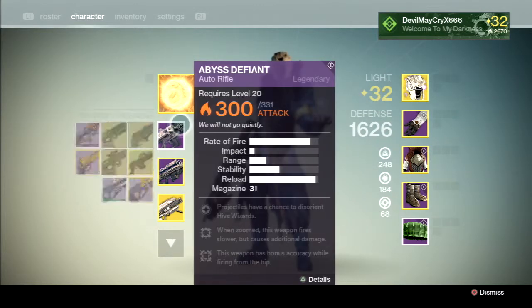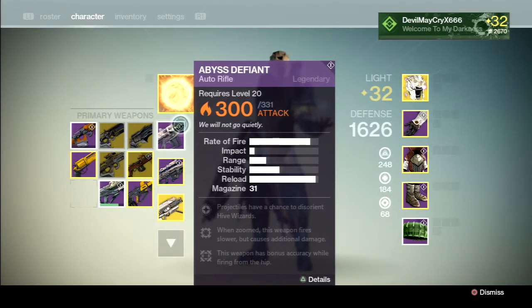Another Crota Raid weapon — the Abyss Defiant Auto Rifle. It does solar damage with 300 out of 331 attack.